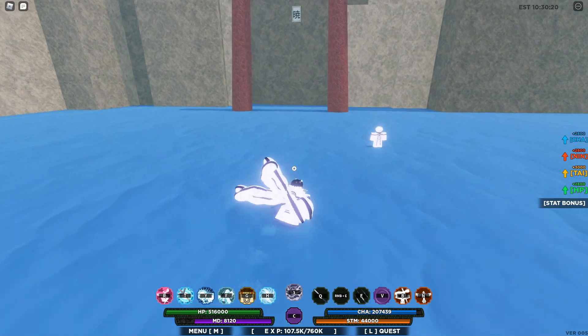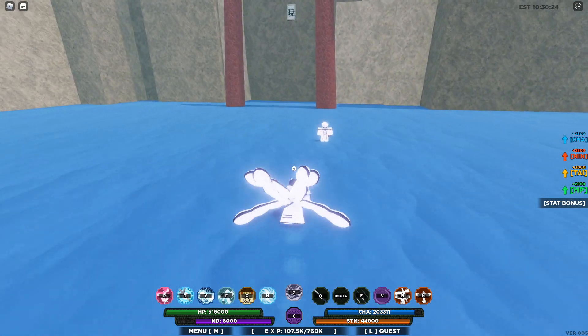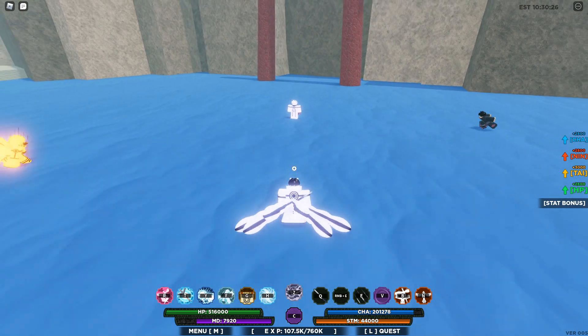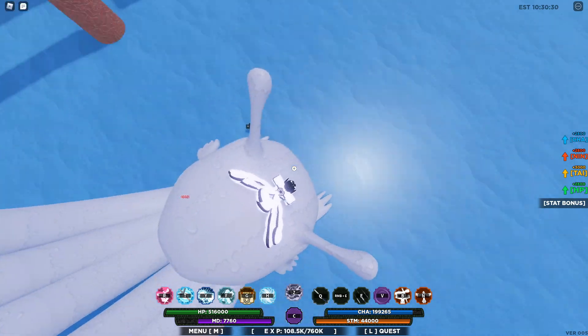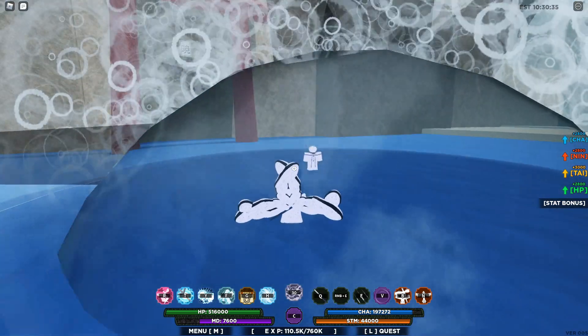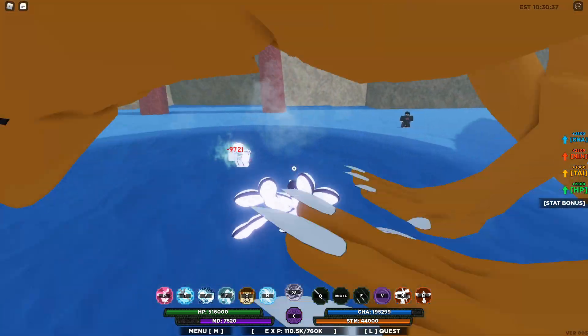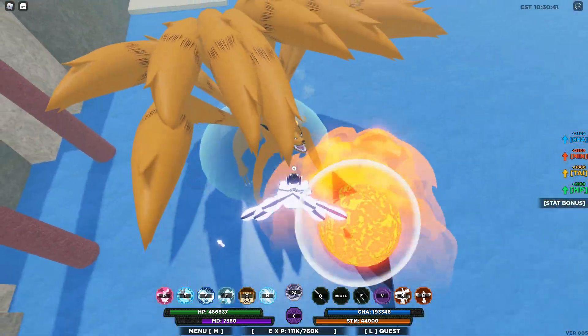The boost is 2800 for chakra, ninjutsu, and HP, and the Taijutsu boost is 3000. So this is the Z move — basically you get on the actual tailed beast right here, and then it does damage when he walks over, and bam. I think it does more damage; I'm not sure.